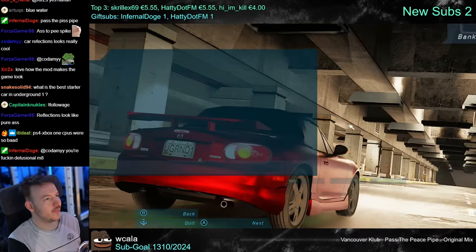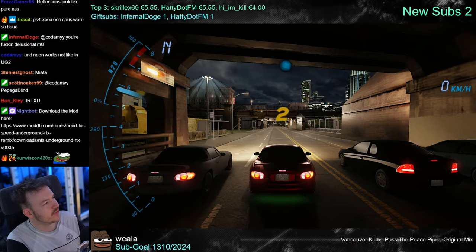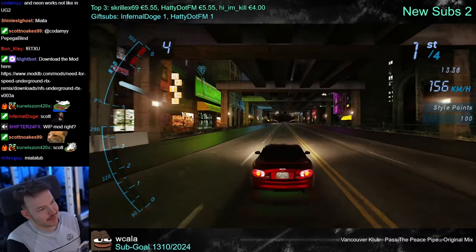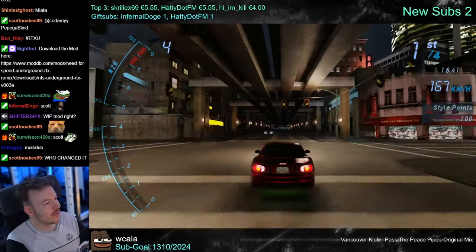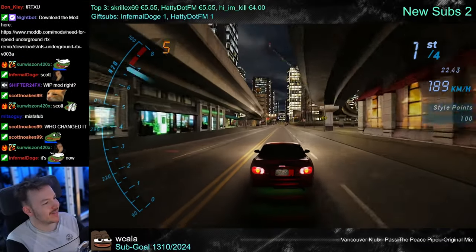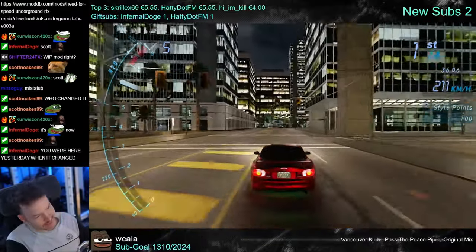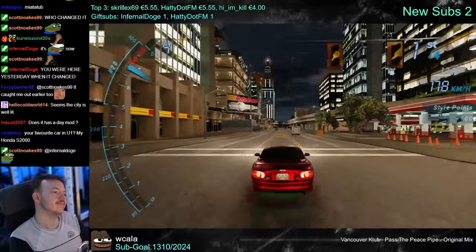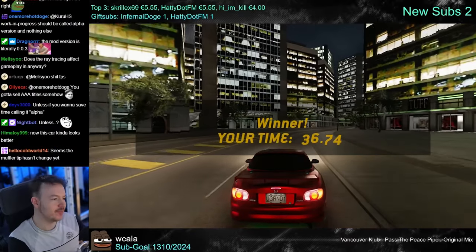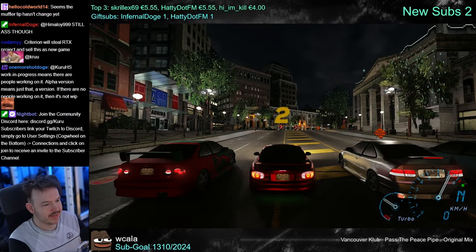Now it works — the only one that didn't work was the first car selection. Reflections look pretty good on the Miata. It's a work in progress, but one thing I've learned is some works in progress never leave that state — they bring out a functional version and never touch it again. The Miata looks better in the day mode. I remember an Underground 2 day mode — I wouldn't be surprised if someone made one for Underground 1 too.